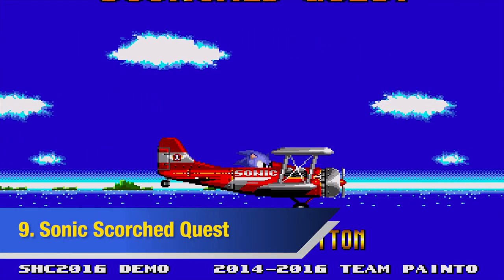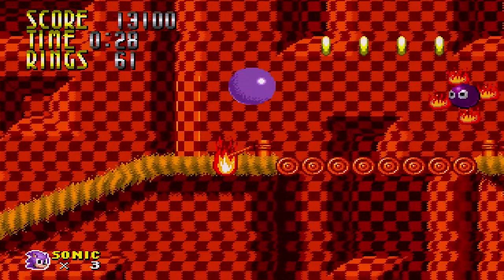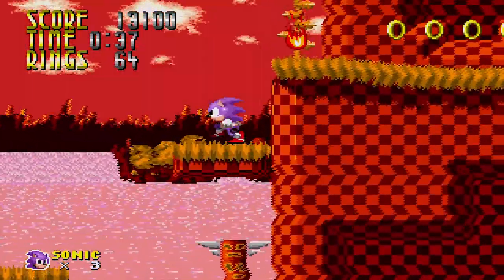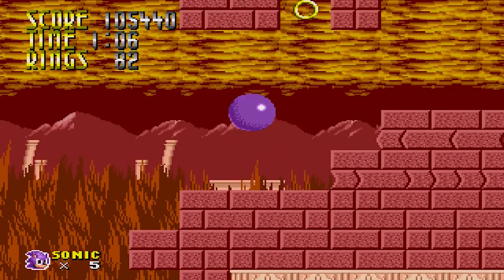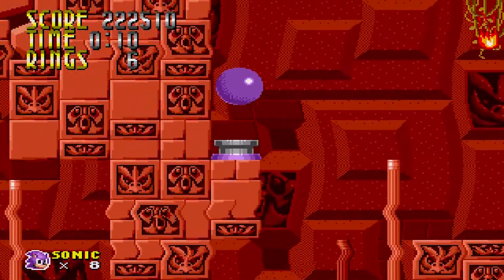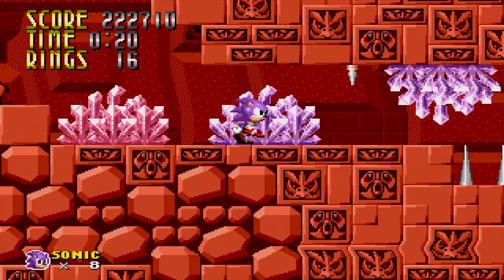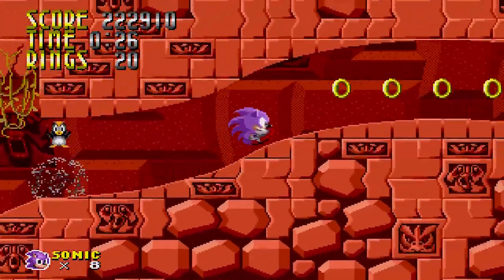Number 9: Sonic Scorched Quest, made by Team Pinto. The story is about Eggman's discovery of the Flame Emeralds from an alternate dimension — seven powerful stones that can control all types of fire — so he builds a machine to open a portal to obtain them. Sonic then arrives at South Island only to find his animal friends are panicking, so he decides to check what's going on. There are six levels to play, each consisting of four acts except Flame Yard, Firelight, and Molten Brain, including a boss battle with Eggman.